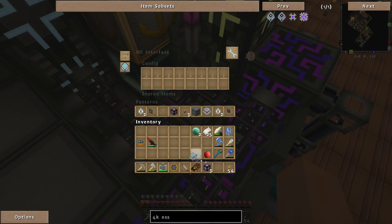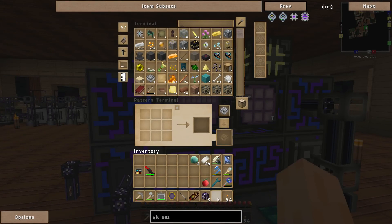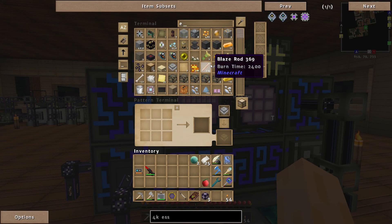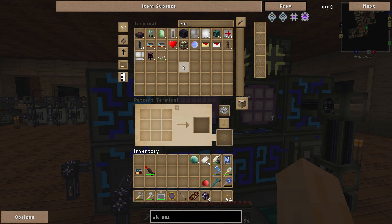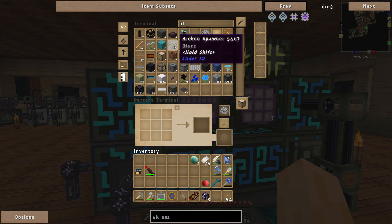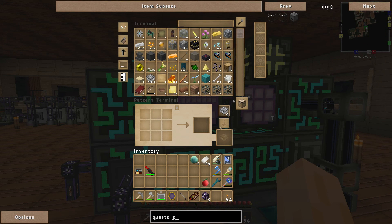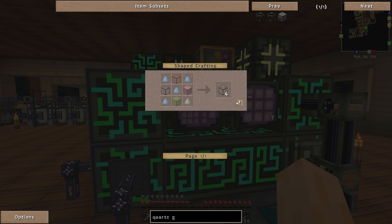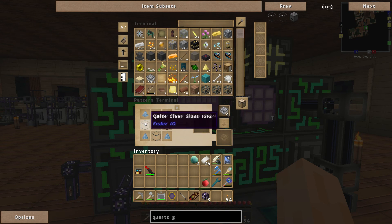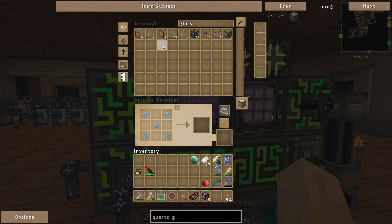Quartz glass — I want to actually clear that out. I need a blank pattern — not empty cell, blank pattern. So we've got a few of these, and we need to go for quartz glass — shift click in, and instead of quite clear glass we just want ordinary glass, because we have that automatically in the system.